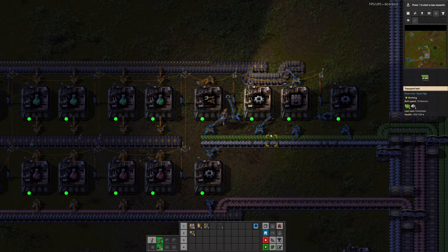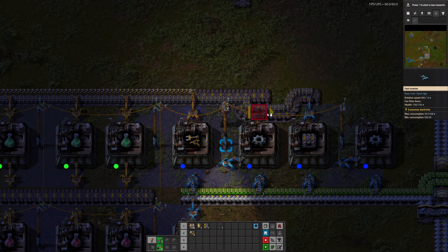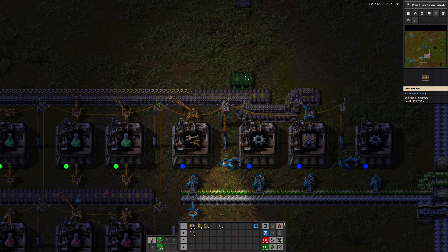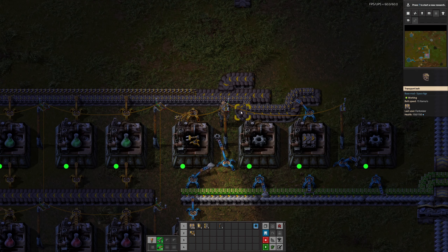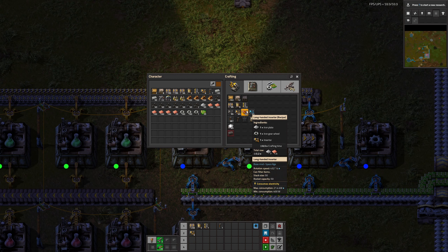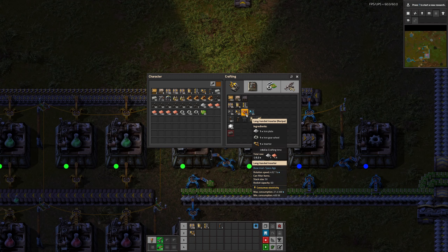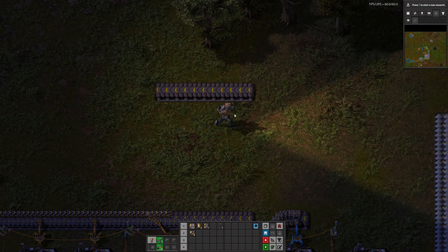There are various different ways to do it. You could use a long-handed inserter on this one and do it the opposite way around — that might arguably be neater. But you've got the problem that long-handed inserters are a lot slower; their rotation speed is half that of a fast inserter. Each to their own. So this is ploughing along nicely.